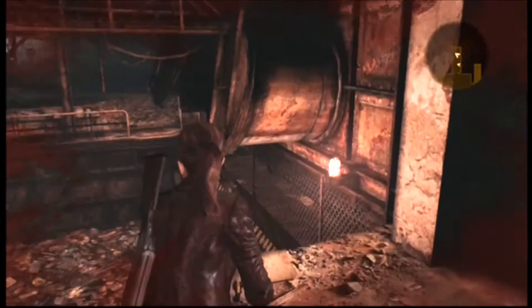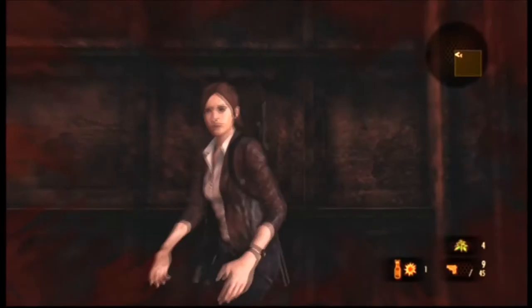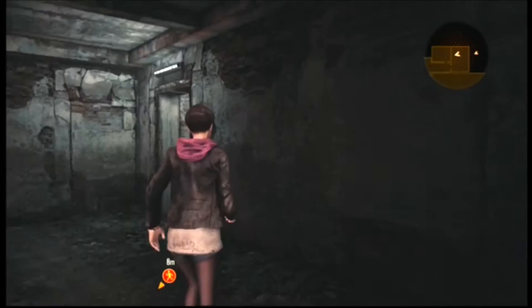Bugs! Of course there had to be bugs — why not? There's flies in every picnic. I can't see where all the bugs are, so we're just going to go. This is just a technical guide thing — don't really care. You can figure it out on your own. Your partner character can take damage even if you're separated.